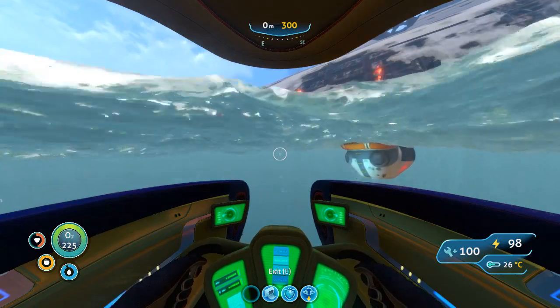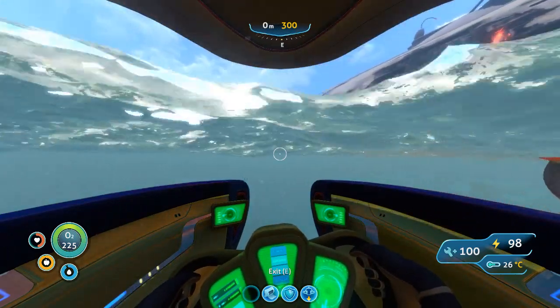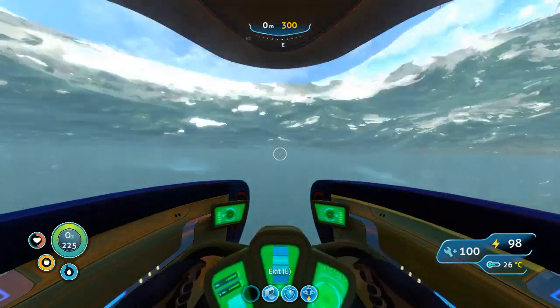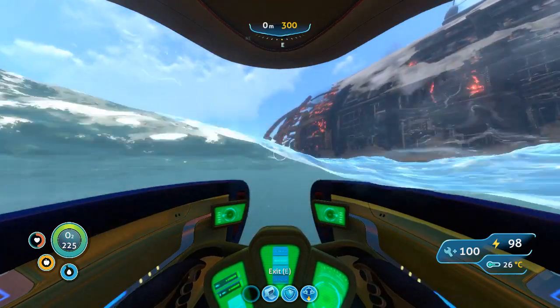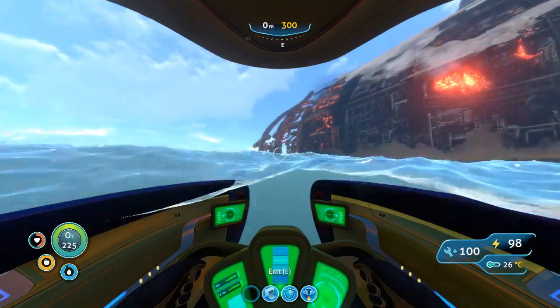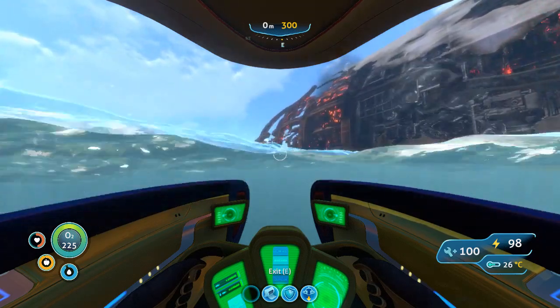See — that's Life Pod 4. We'll leave it for now and come back once we've shown you the Aurora entrance. It's easy to find, so once we go inside the Aurora I'll show you how to get there, then on the way back I'll show you Pod 4.